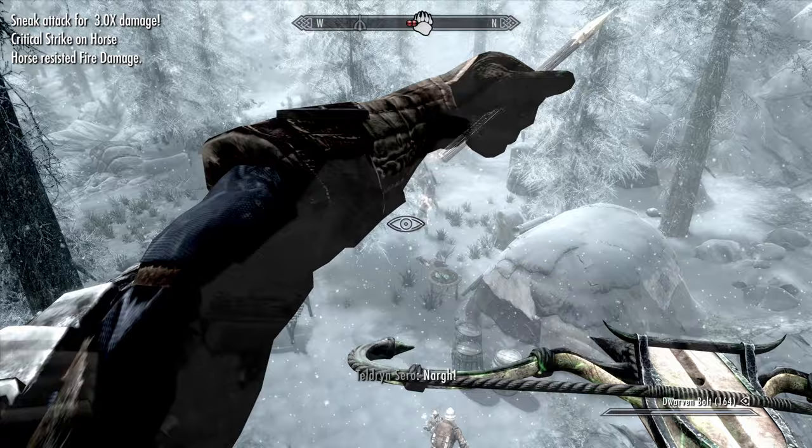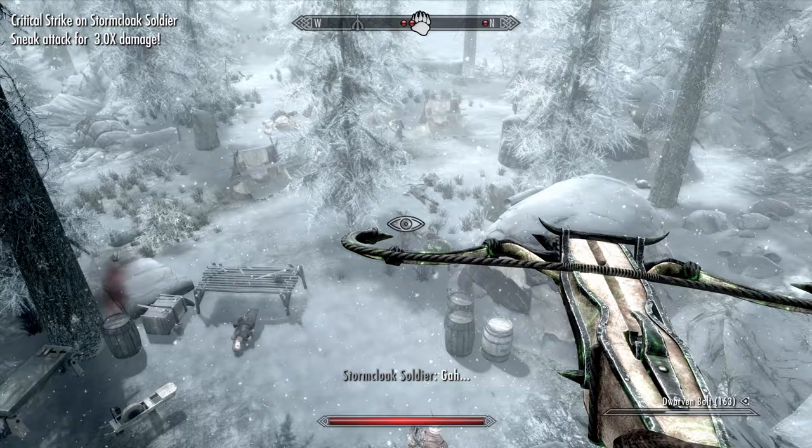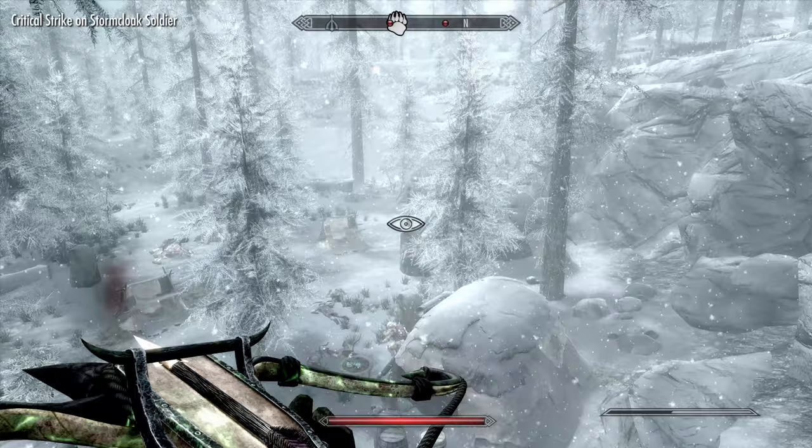Finally, within main skills, we have Archery. You'll also want to get the skill to 100. After that, get every rank of Overdraw, pick up Critical Shot, Eagle Eye, Steady Hand, Power Shot and Quick Shot. Honestly, the more perks in Archery the better. The priority is to maximise damage, but there's plenty of good support perks in here too.